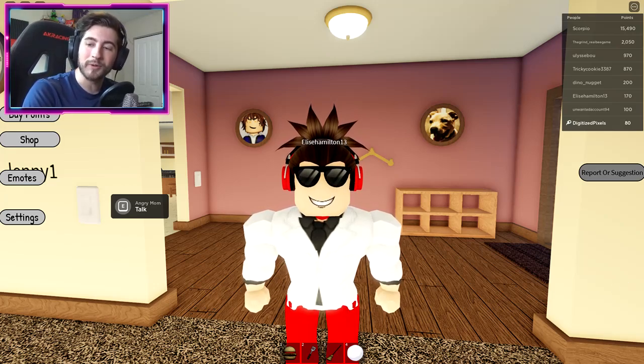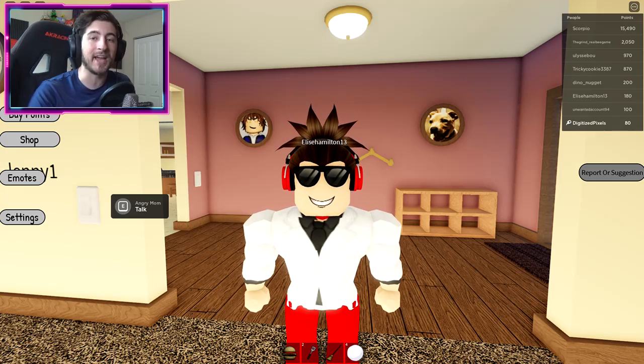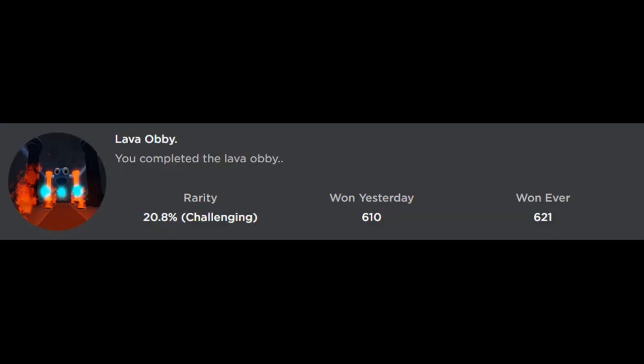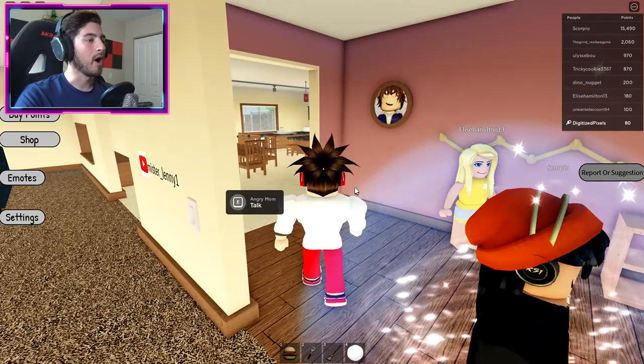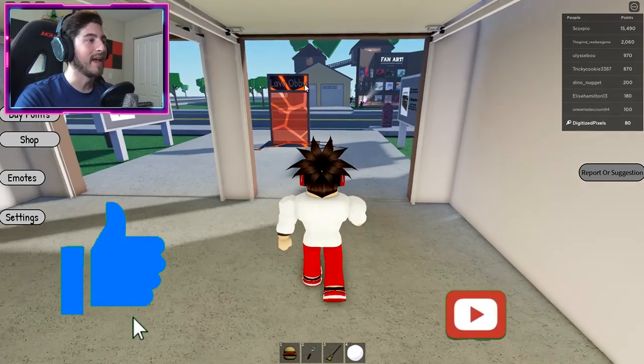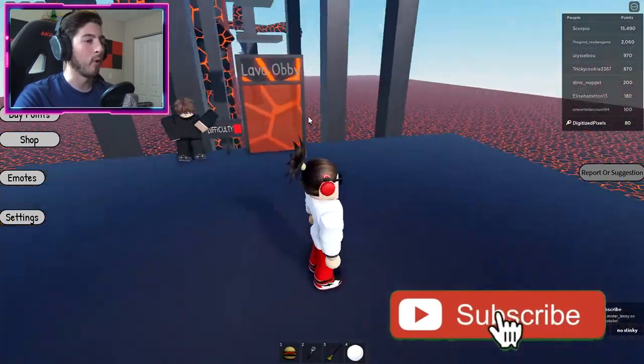Hello everybody and welcome back to another episode today on Roblox. My name is Digi and today I'm showing you all how to get the badge called 'Lava Obby' — you completed the Lava Obby! To get this badge, head outside this way and you will immediately be greeted with the Lava Obby portal.